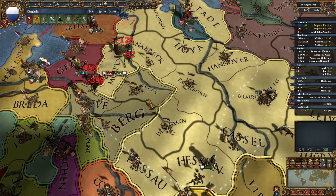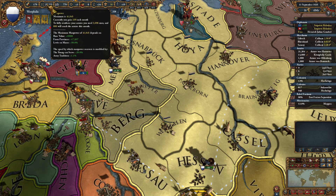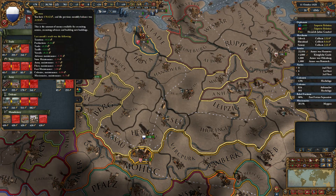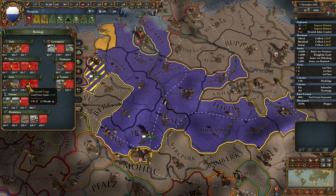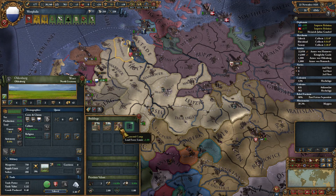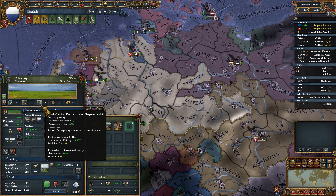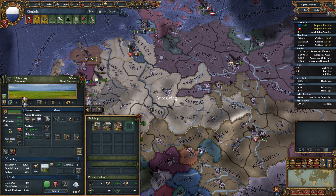That rebellion pops off and we're able to defend against that pretty easily. Maximum manpower now of over 41k. We're losing money because we're repairing the current army. Don't have any additional room to build regimental camps. Shipyard and a church. Slot unlocked at 10 development, so let's spend a little bit of points in getting this development up.